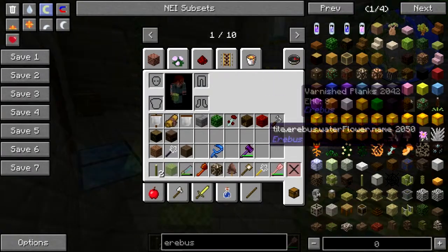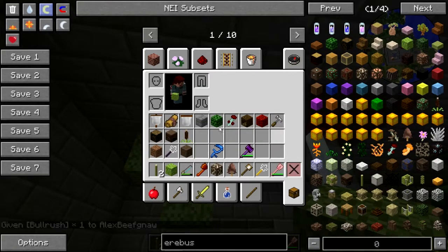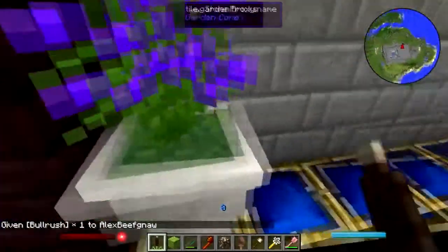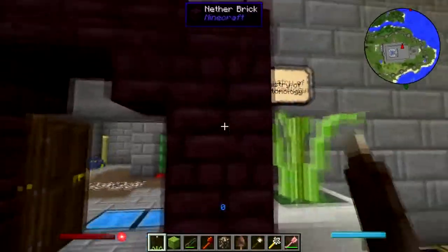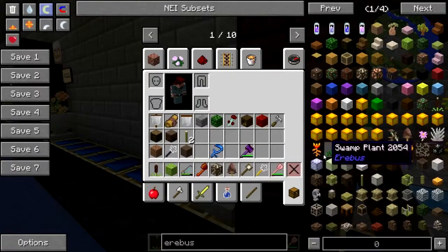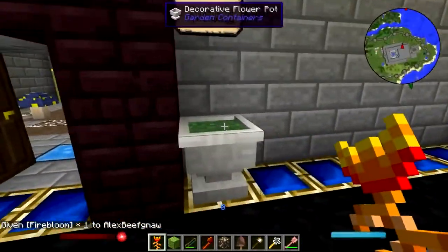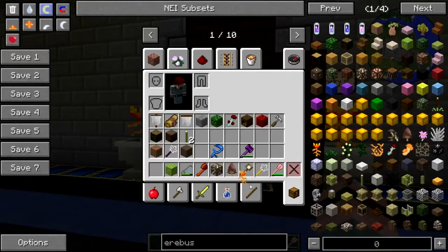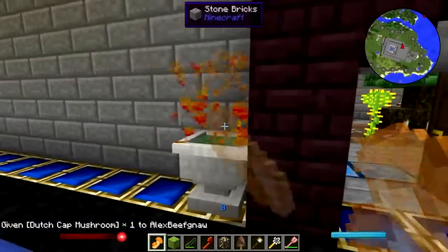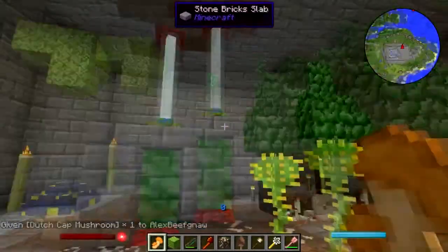What else can I put in here? Water flower. I need something to put in the thingies out there — this will work. Those were planted there just because — fire blooms. Unfortunately too many of these plants are two tiles high. Okay, that works. What about shrooms, just out of curiosity? Give me a dutch cap — oh, that works! I like it. This looks cool.